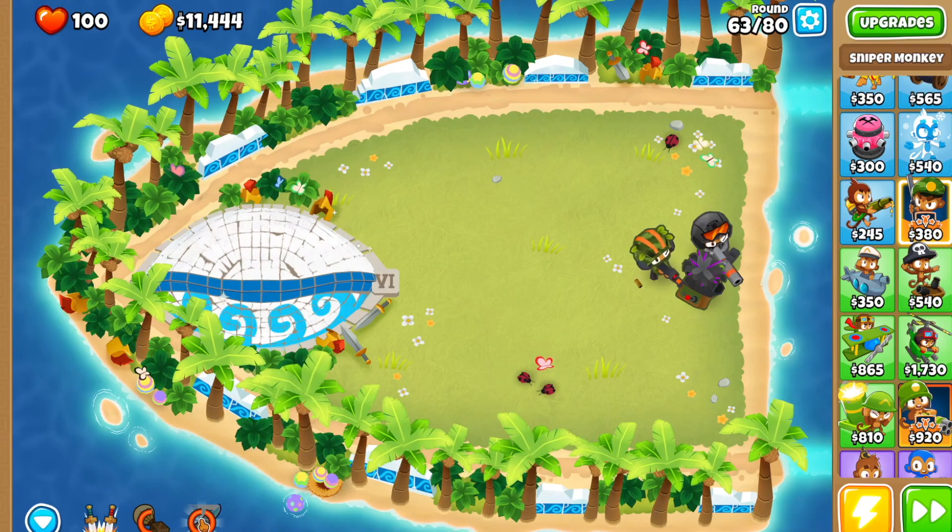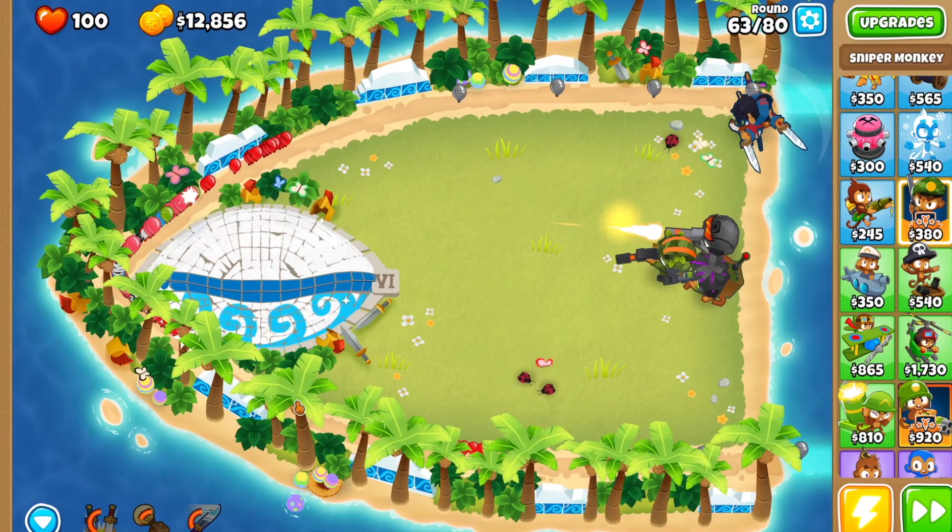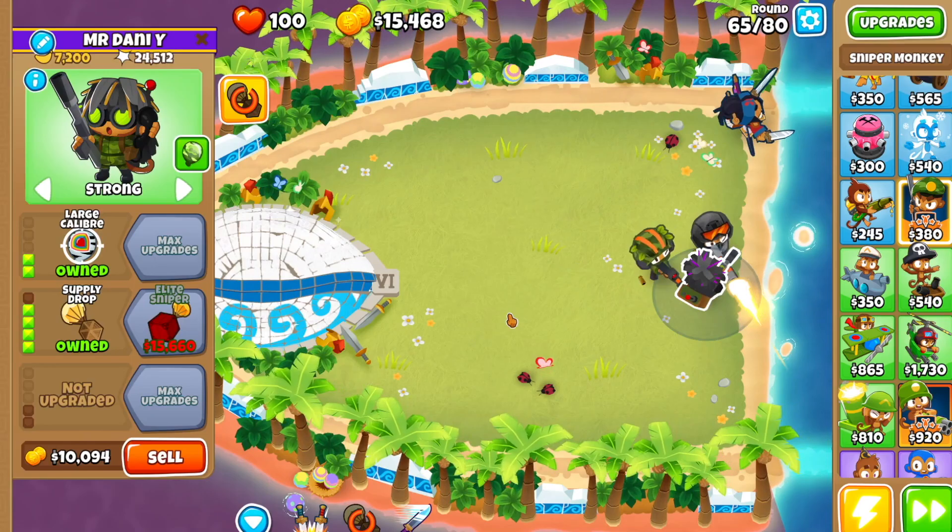Round 63: with the first rush you're gonna use Sauda's level 10 ability. With the second rush, wait for it to get to the midpoint and then use Sauda's level 3 ability — that should decrease it to where your Snipers can handle it. Your third rush should be well taken care of. Use Supply Drop and then you should have enough for the Elite Sniper — grab it.